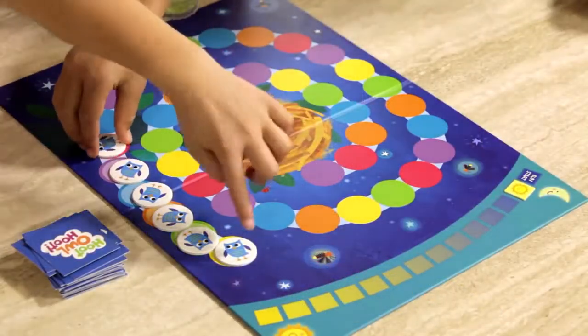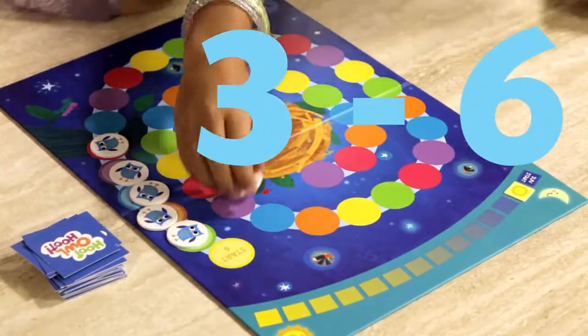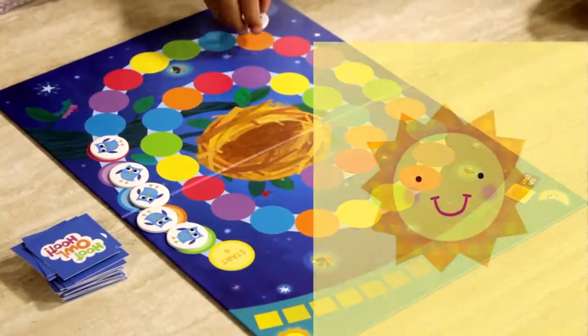Place the owls on the start spaces. You can play with any number of owls you want, from three owls to six owls. Place the sun on the sun's start.